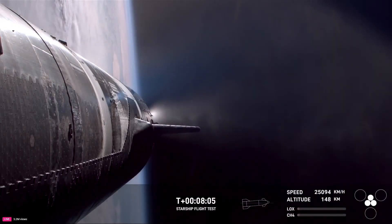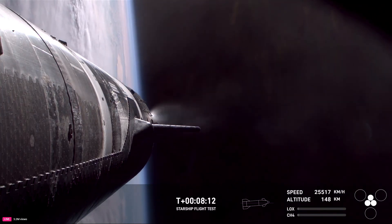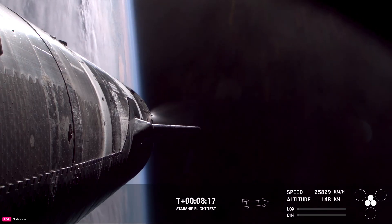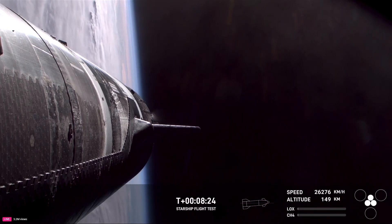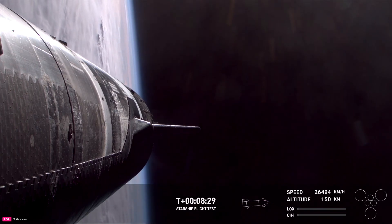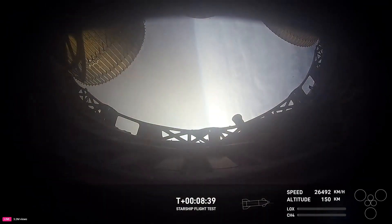We can see on our screen ship giving us some incredible views brought to us by Starlink. This view is also very interesting because we can see the receding tile line that we referred to earlier — we have removed a number of heat shield tiles to test and push the envelope on the ship and demonstrate what its capabilities are. Ship engine cutoff confirmed.